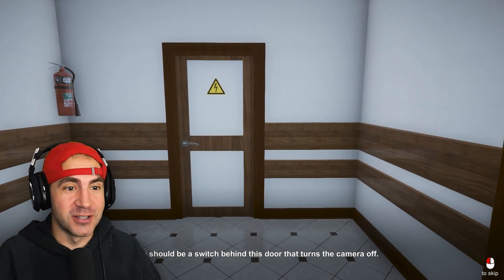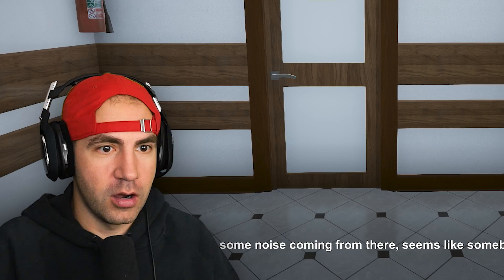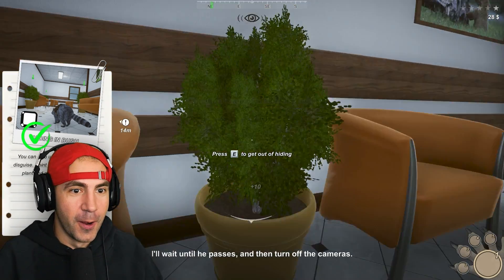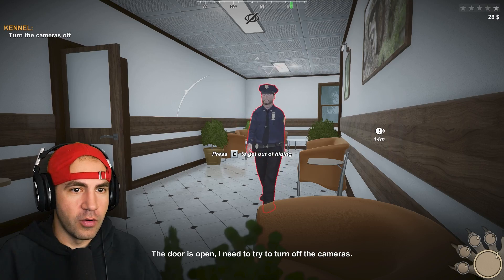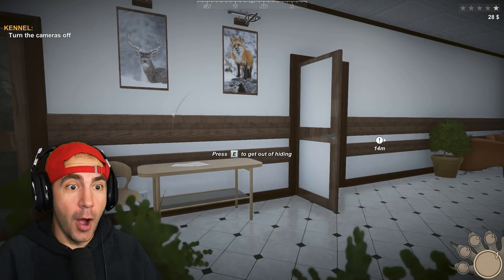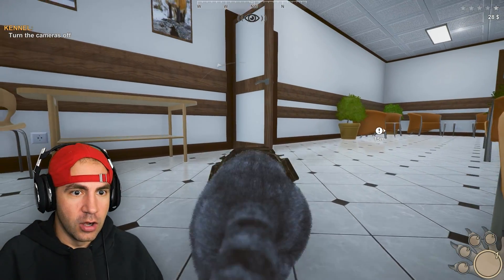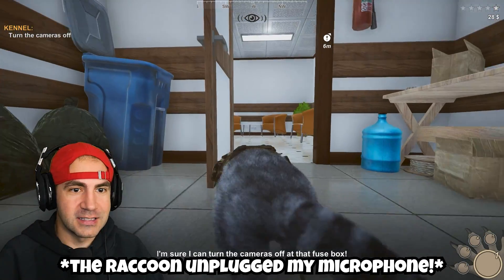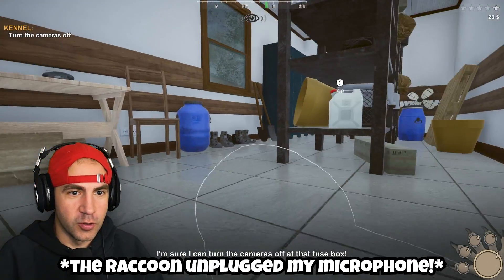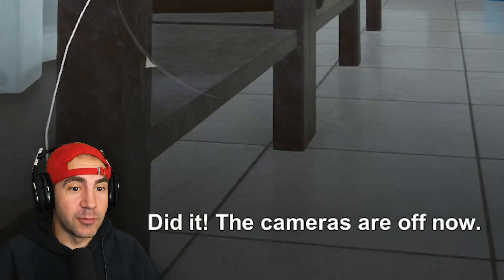There should be a switch behind this door that turns the camera off. There's some noise coming from there — seems like someone's coming. Uh-oh, hide in the plant. Yes, I'm in the plant. Somebody's coming. That guy's knocked out. Where are you going? That guy's back up. We gotta get to the electricity room. Close that door so he doesn't see me. Yes, it's like some kind of control room. Close the door. I wish I could set up a trap. You need to use the circuit breaker. The cameras are off.